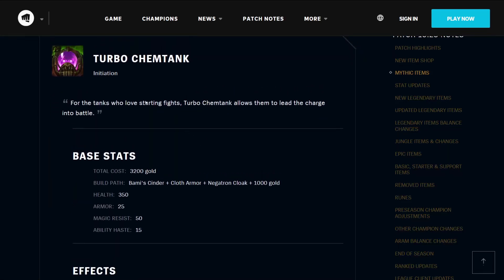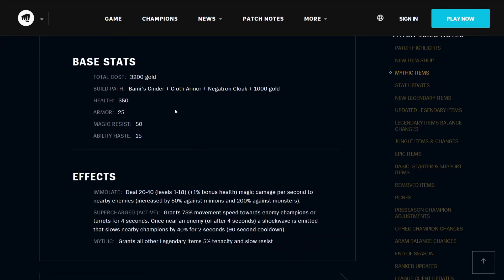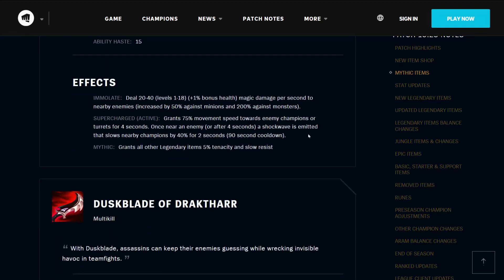Turbo Chem Tank is an initiation item — for the tanks who love starting fights. It costs 3200 gold, builds from the Balmy's Cinder, Cloth Armor, Negatron Cloak, and 1000 gold. It has 350 health, 25 armor, 50 magic resist, and 15 ability haste. It shares the Immolate effect, but also has Supercharged, which grants 75% move speed towards enemy champions or turrets for 4 seconds. Once near an enemy, or after 4 seconds, a shockwave is emitted that slows nearby champions by 40% for 2 seconds on a 90-second cooldown. It grants all other Legendary Items 5% Tenacity and slow resistance.